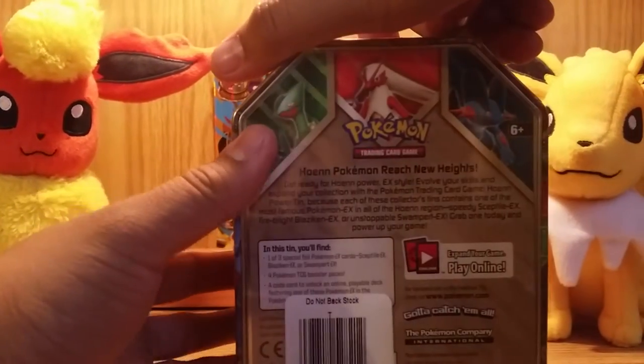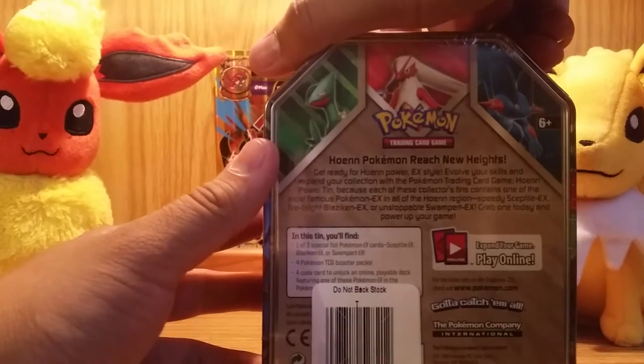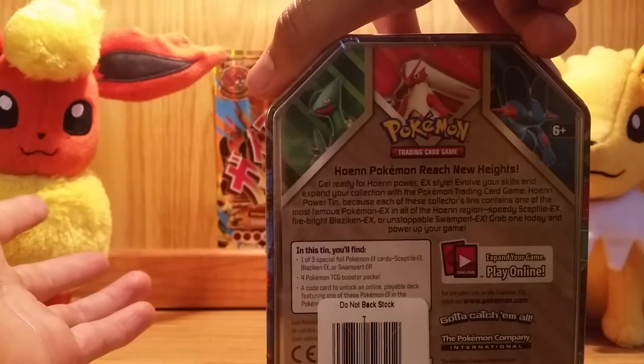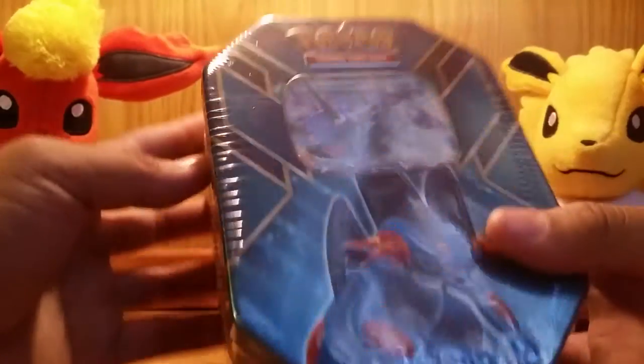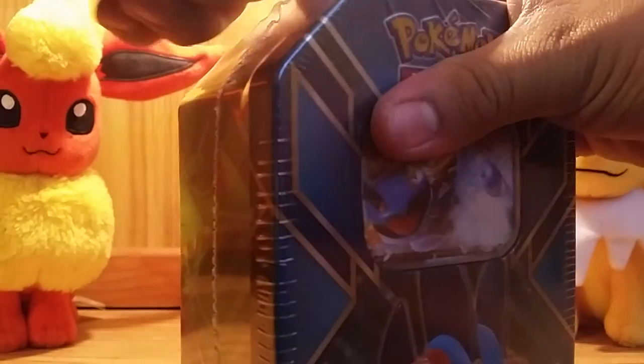In this tin, you get one of three special foils, which in this case is, of course, Swampert. You get four booster packs and a code card to unlock an online playable deck. So, yeah, there is the description of the tin, and without further ado, let's start opening this tin.